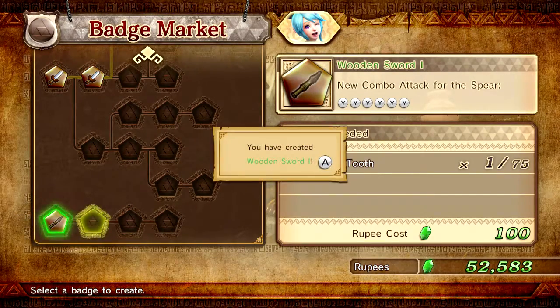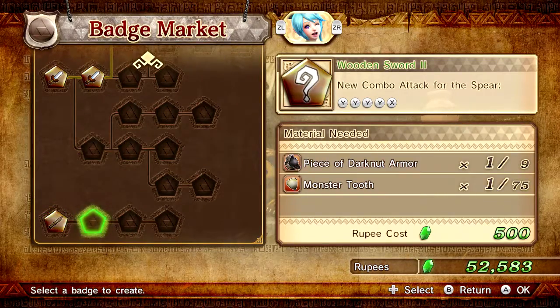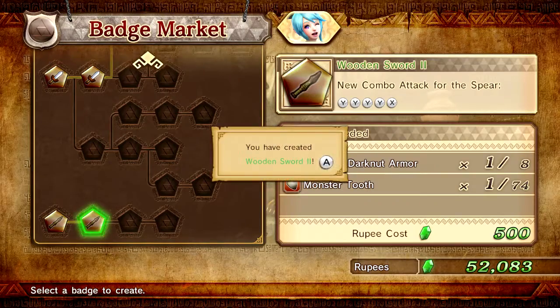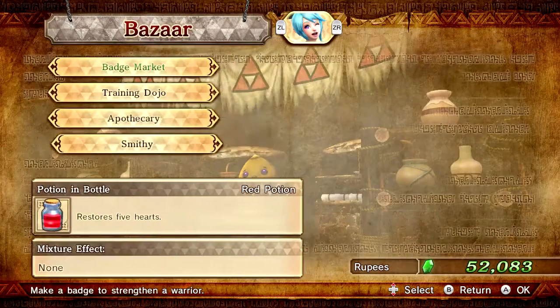Does she use the spear? Maybe I'll switch her over to the spear, because the book honestly is not that great. She now has a better combo attack. Let's see - do I go to the smithy to equip items? I guess I can equip them for battle.